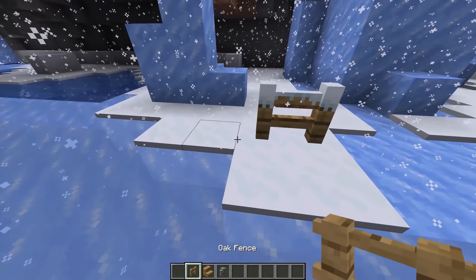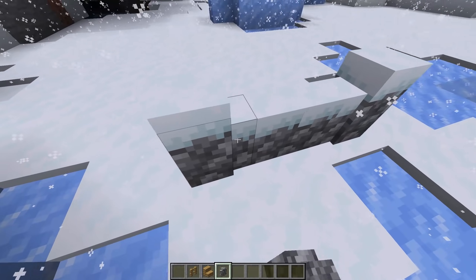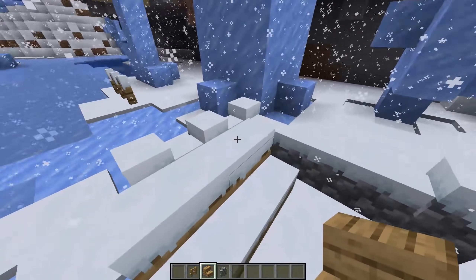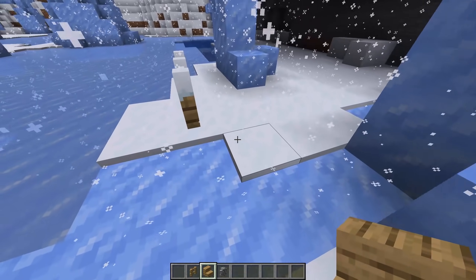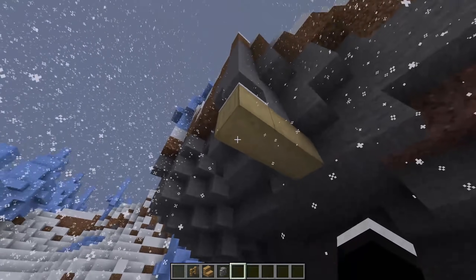Next we have the Snow Real Magic mod. This mod not only adds snow accumulation to your game, but also makes it so blocks like fences, stairs, and walls can actually have snow under them now. Blocks can look kind of ugly when they don't have snow under them for some reason, even though you're in a completely snowy biome, so this fixes a pretty annoying problem.